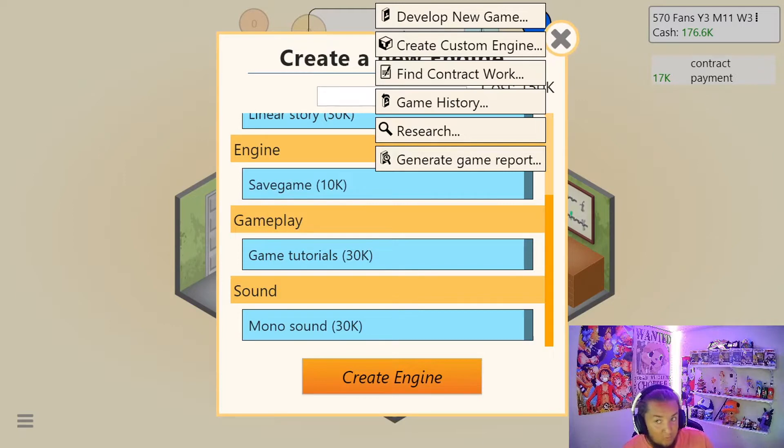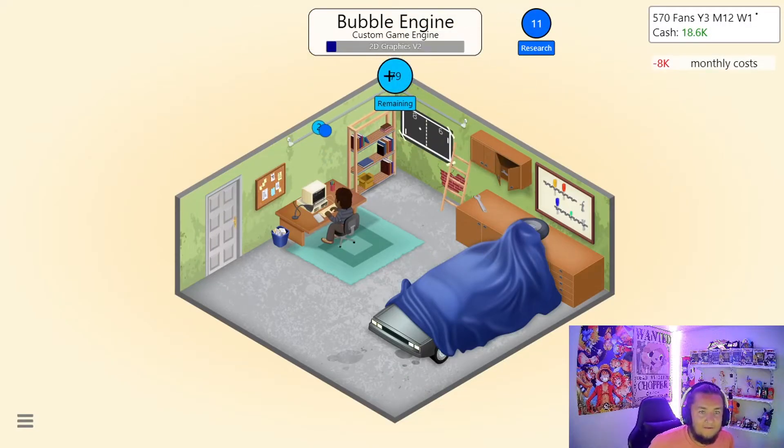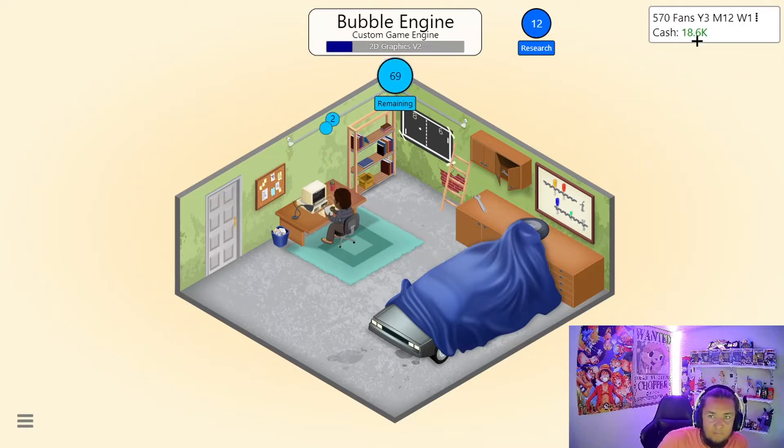You guys missed a little bit. The Govador is losing market share, so it seems like we're not going to be going to the Govador much anymore. I'm getting ready to start a new game engine after doing a quick contract. We're going to call this the Bubble Engine. We've got to put a lot of points into it. We've got a few research points and we are going to be pushing it on cash for a little bit.